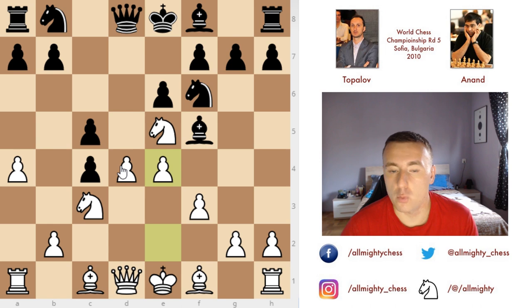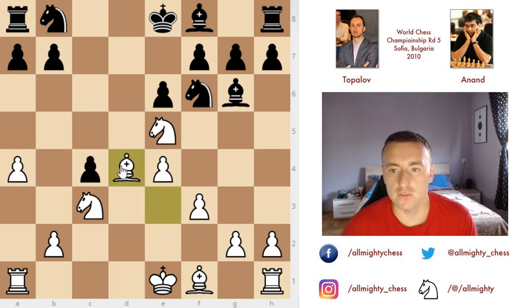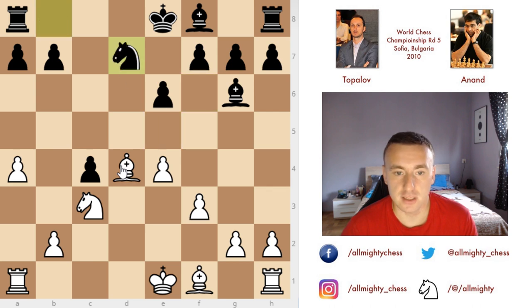Now E4 — White builds up a very nice center. Bishop to G6, Bishop to E3, now exchanges in the center. The queens are off the board, and after that we have Bishop to D4 and Knight from F to D7. Knight captures, Knight captures and Bishop captures on C4. The material is equal, as is the whole game.